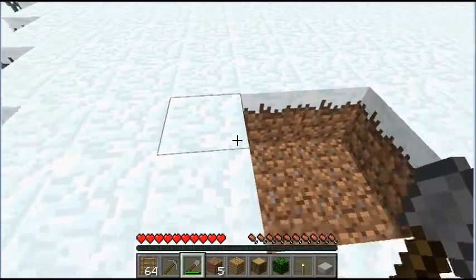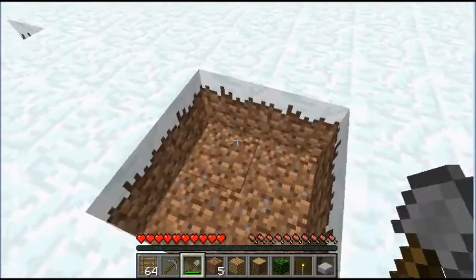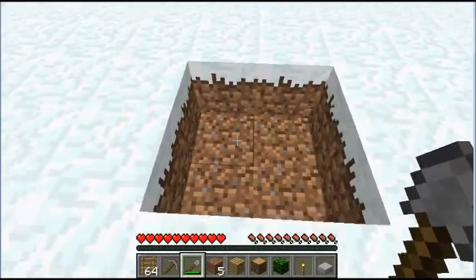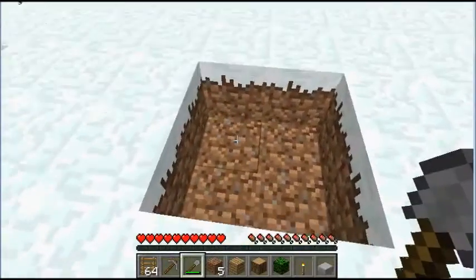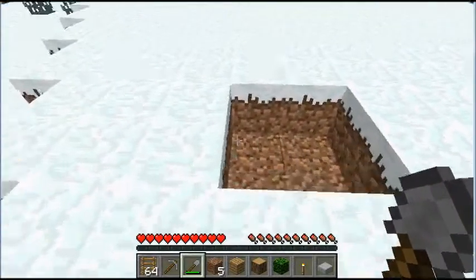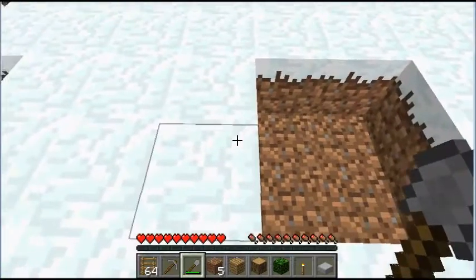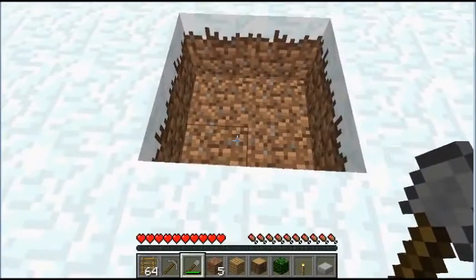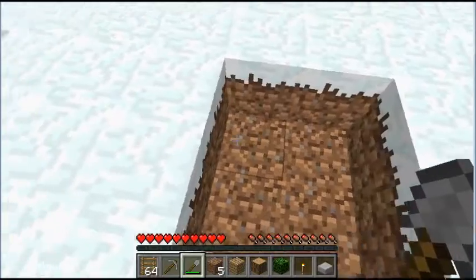We're just going to dig down to the level that you want to start strip mining at. Now, if you have iron, or if you already have a bucket, you're going to need to make an infinite water source down at the bottom for you to fall into, so bring those along. But if you don't have that yet and you just started the game, you can go down here, get iron, find some water, and do it while you're down here. You don't have to have it in advance.